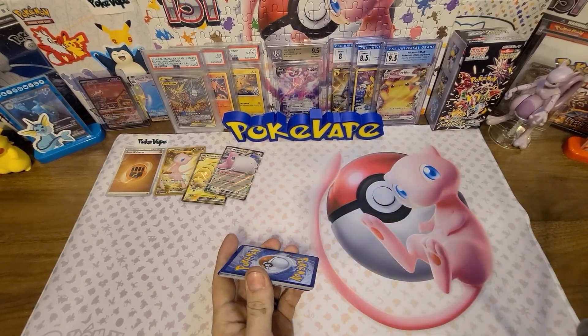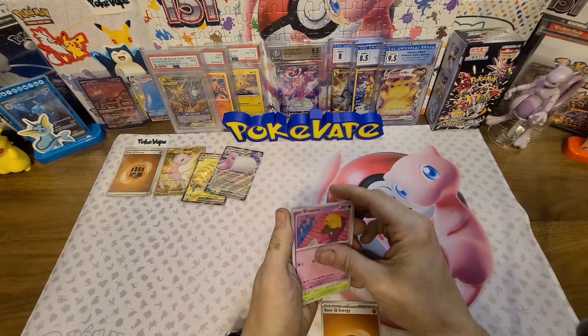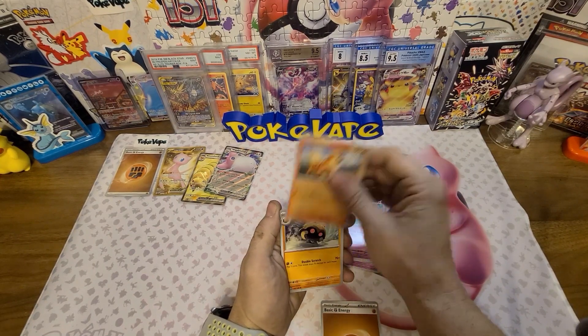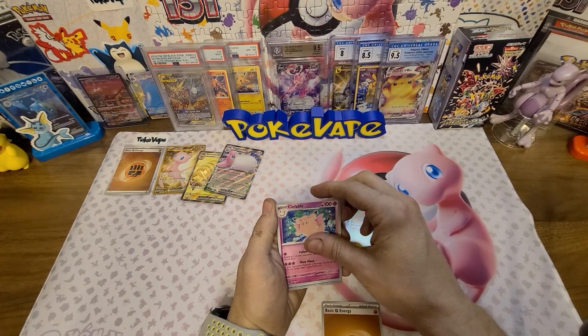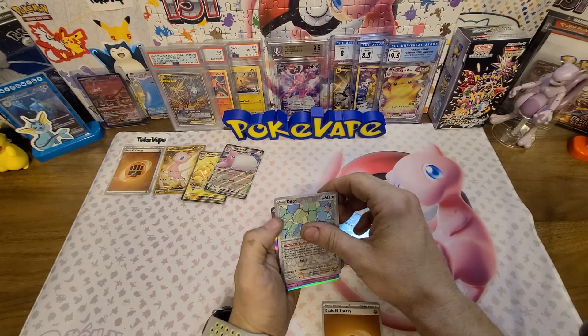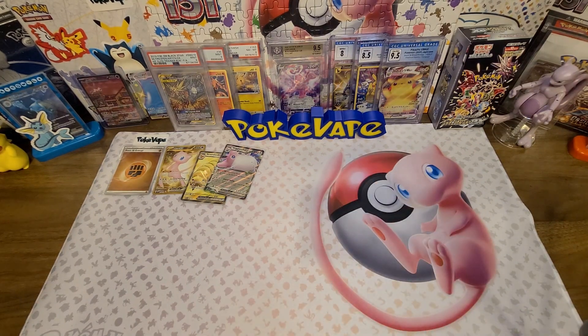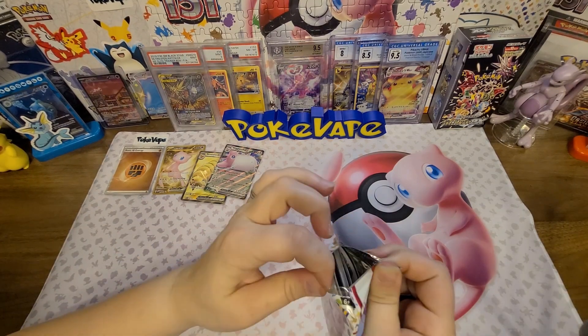I'm going to guess Electric — and it's Fighting. Drowzee, Vileplume, Slowpoke, Growlithe, Kabuto, Gloom, Clefable, a reverse Horsea, a reverse Ditto, and the holo Mewtwo! Still — you pulled your favorite and I pulled my favorite. There was another Ditto! I still have not seen a God Pack yet.